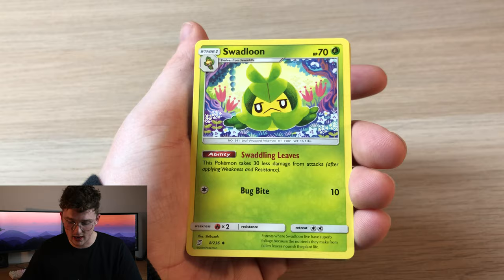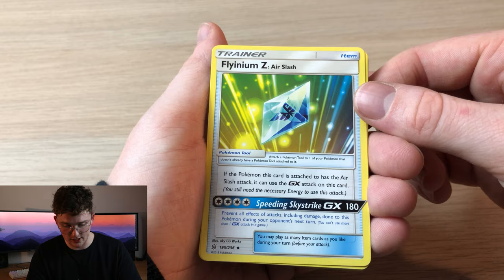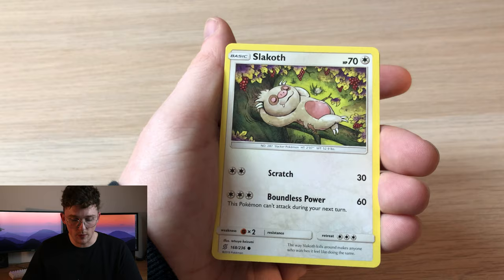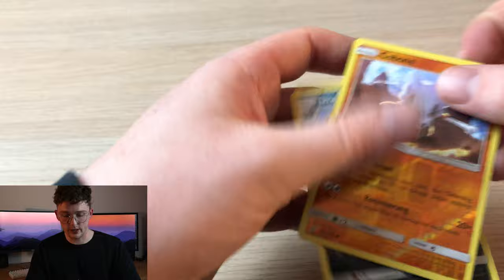For this pack we have energy, Swadloon, Finium Z, Speeding Strike GX — interesting, I'll put that aside — Blizzard Town, Noibat, Swadloon again, Scraggy, Whimsicott, Slakoth, a reverse Cubone, and a regular rare Drapion. Nothing good that pack.